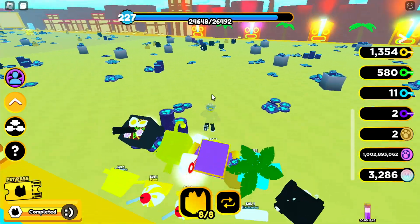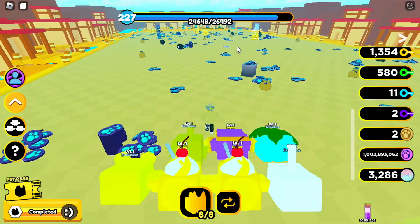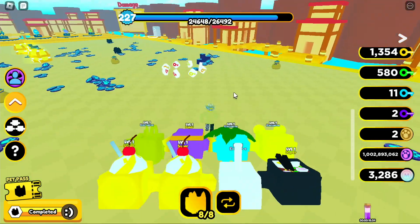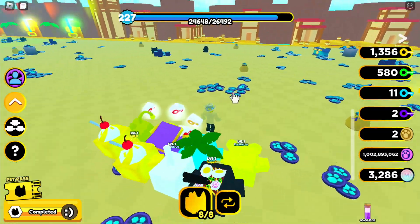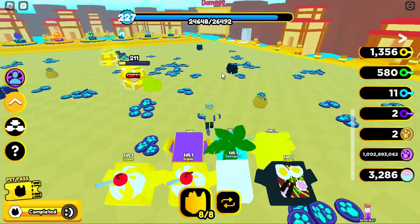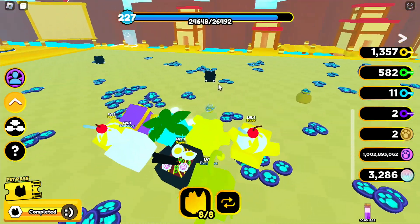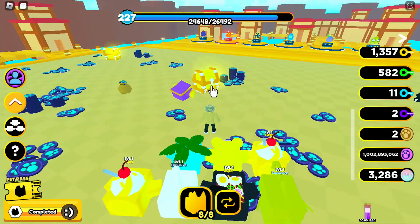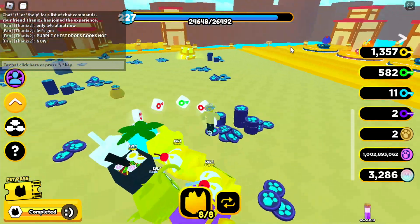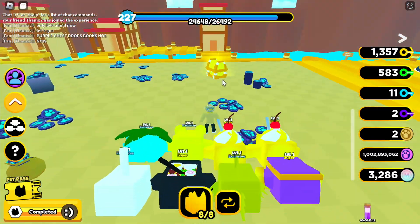Let's get these ones done before anyone else jumps in. I just didn't break them before because I started with the purple chest — there was a purple one and you know I like purple ones. Our friend Danics is in the server and I'm assuming he ran straight to the sweet zone — he's probably cleaned that up already.